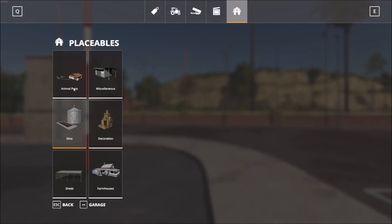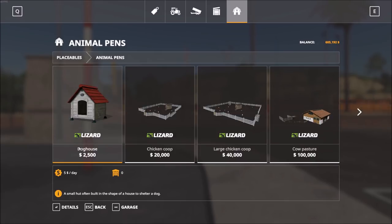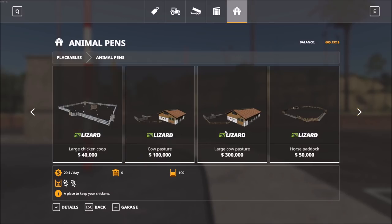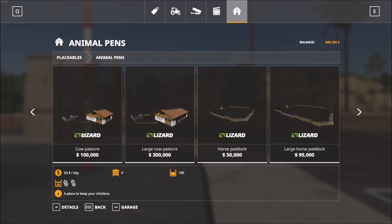Let's go back to the animal pens — this is where it really gets interesting. We have several animal types: a dog house, then two sizes of enclosures for chickens, cows, horses, pigs, and sheep. The basic cow pasture is $100,000 and holds 50 cows. The larger enclosure is three times the cost but holds four times the animals — up to 200 cows. The enclosure turns red if you can't place it in that area, and you cannot place buildings on land you don't own.